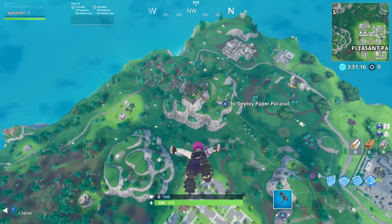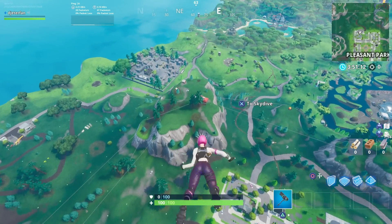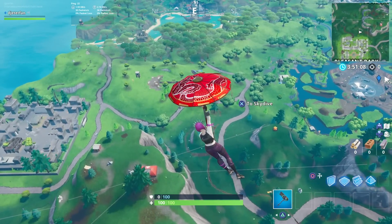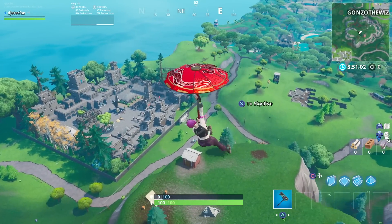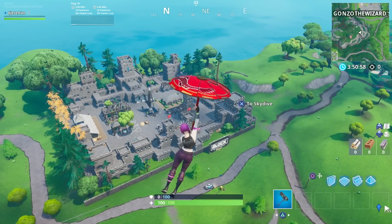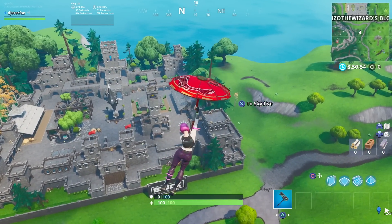Welcome back to a brand new Fortnite video. This one we're going to be showing you guys where you can find the giant big red phone right next to The Block. This is actually step two of the challenge, so I'm sure you guys have already gone to the first telephone over by Fatal Fields. This time around we're going to be going to another telephone that's pretty hidden away — it's right next to The Block.